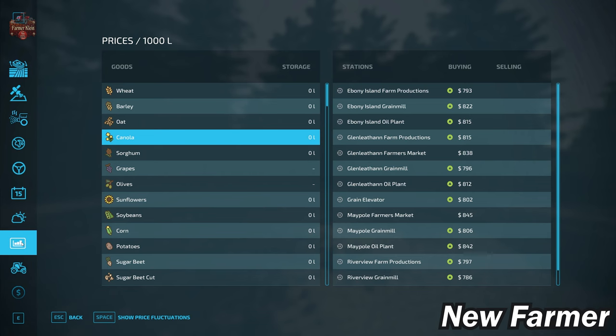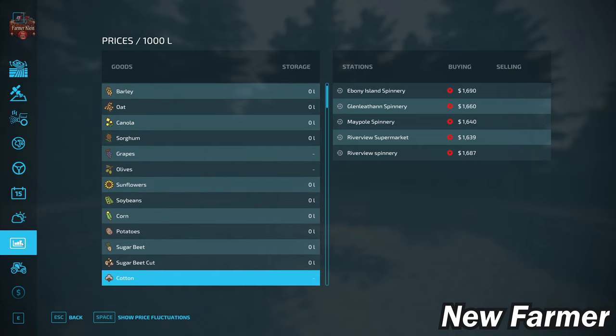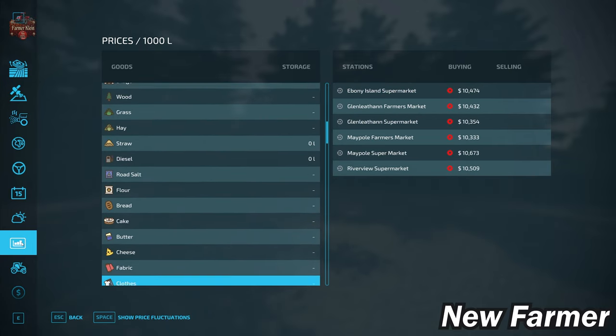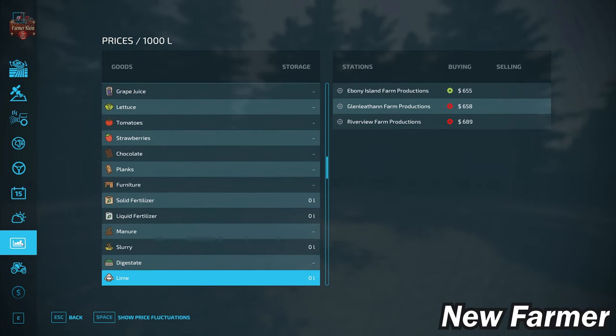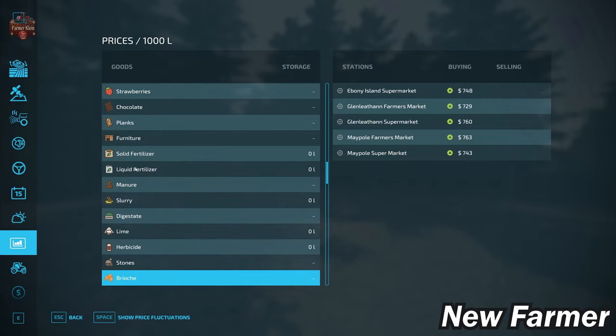Looking at our prices screen, we have a multitude of sell points, as one might expect given we have basically four maps combined — each with sell points for all our standard base game crops, animal outputs of eggs, wool, and milk, and silage, hay, straw, and grass. We do have the ability to sell to a plethora of sell points for all base game productions. Something of interest: we have multiple places to sell lime but no bulk lime buying areas. We also have multiple places to get rid of stones if playing with stones enabled.